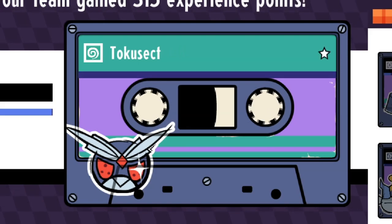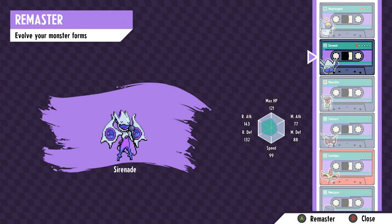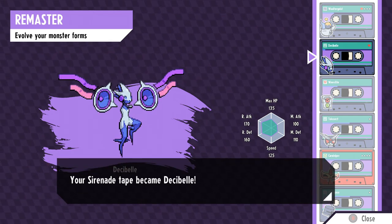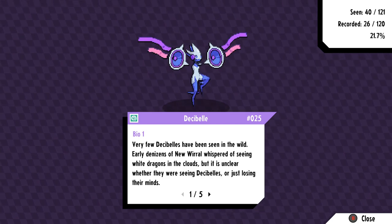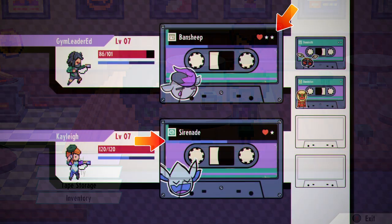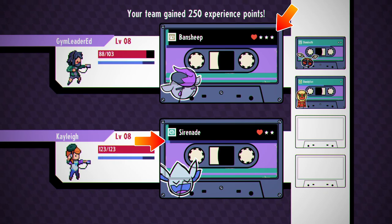As you level up your stars, you'll gain access to more stickers, but more importantly, if you can get five stars on any given cassette, you can remaster that cassette as long as it has an evolution, which essentially is just the in-game term for bringing it to the next stage. Leveling up your stars is as simple as battling, completing quests and stuff like that. Anything that nets you XP normally will do the same for your star XP. You can see on the cassettes themselves during the level up screen that they have their own experience bars.